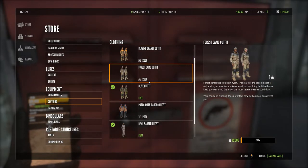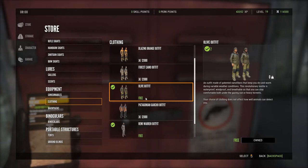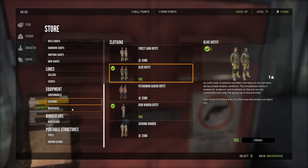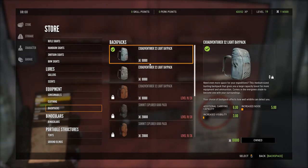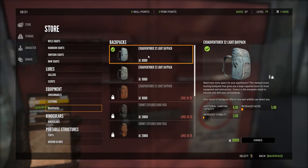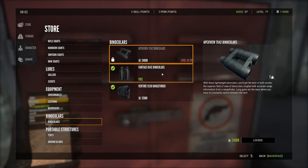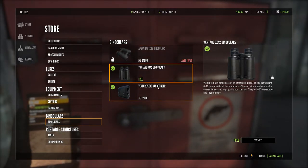For clothing, you get a free outfit. The game states that your choice of clothing does not affect how well animals can detect you, so I don't really see the point since you can't even see your character anyway. For backpacks, you can buy them to carry more equipment, but unfortunately buying backpacks increases your exposure — it makes it harder to hide from animals and makes your character a lot noisier, so I don't recommend it.